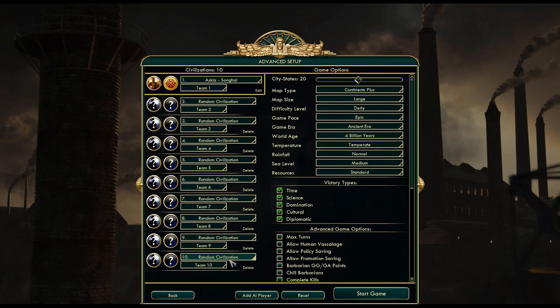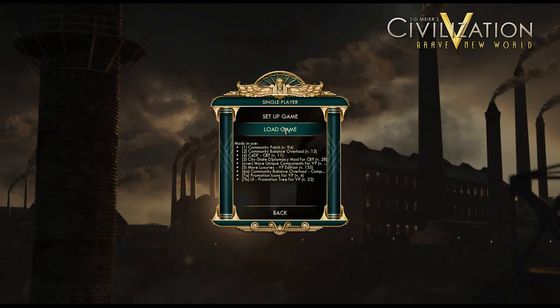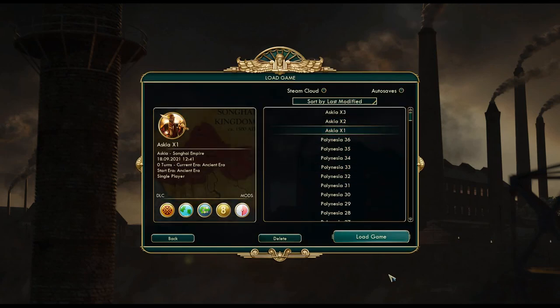Worst case scenario, we restart and just ban Korea from the game. I'm not sure if they actually nerfed Korea or adjusted Korea during the last two or three patches that we missed. I don't think so — I don't remember seeing anything, but maybe I just don't remember. Well, we'll find out. So that's the map settings, and now I guess we can just load into the game and check the starting locations.